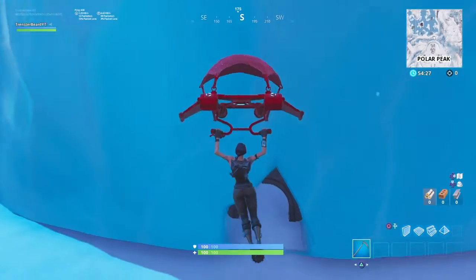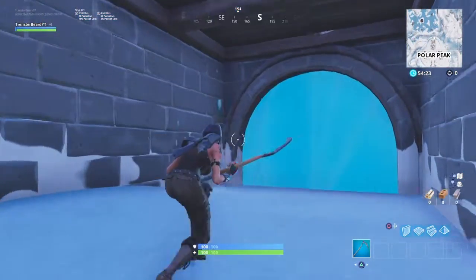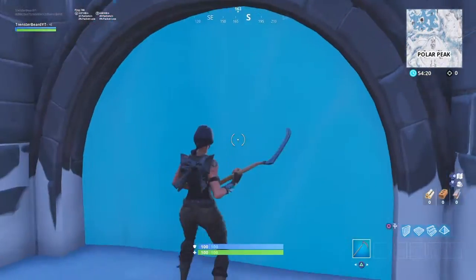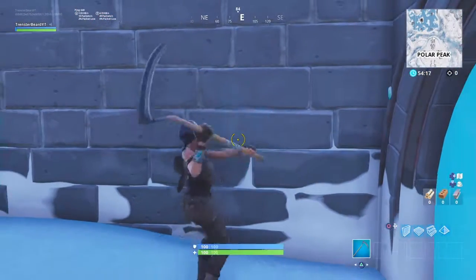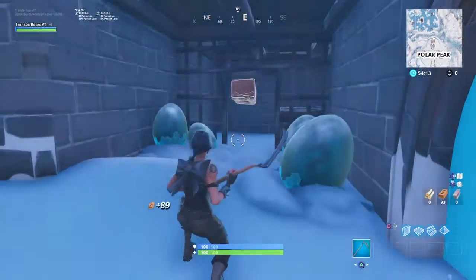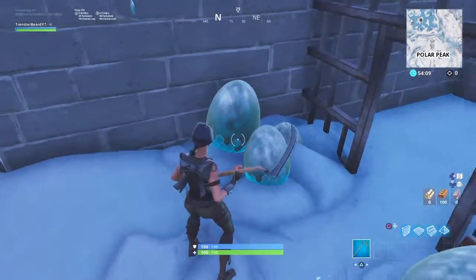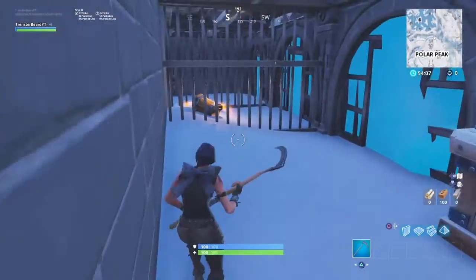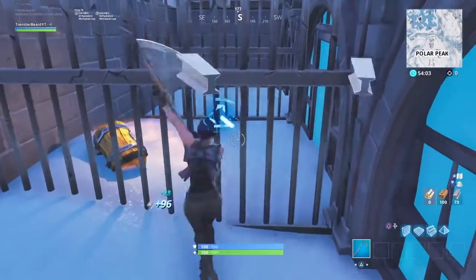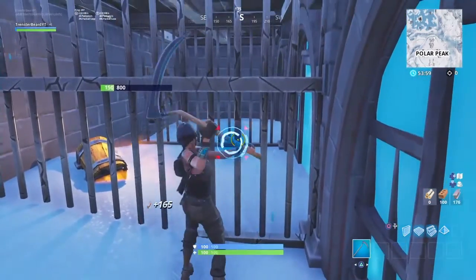So basically for the dragon eggs, I believe you go in here — sorry, my ping is extremely high right now — but just closed off from there, I think it's right behind one of these walls. The ping is extremely high right now, but there they are, and a chest back here.